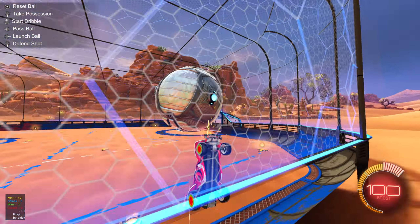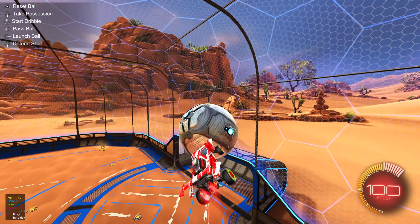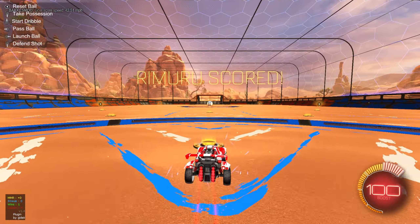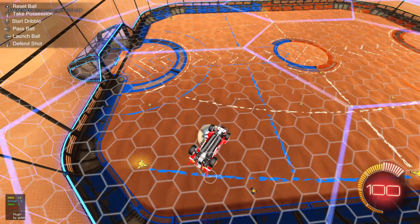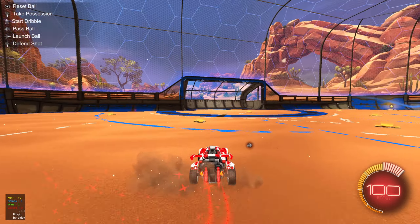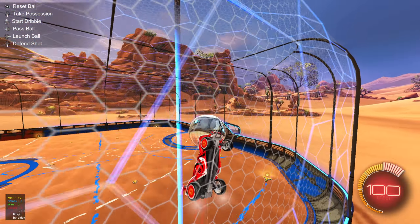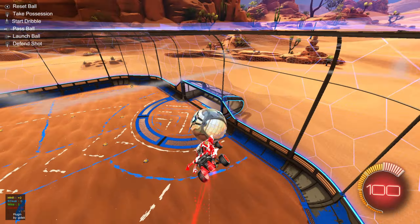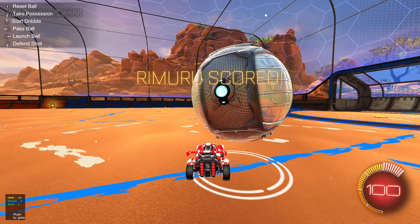Make sure you can do an air dribble — if you can, this will be very helpful. Right after that, you're going to go up the ramp and instead of going for the ball, you're just going to go to the ceiling. Another thing you can do instead of flying to the ceiling is driving to the ceiling, kind of like this.